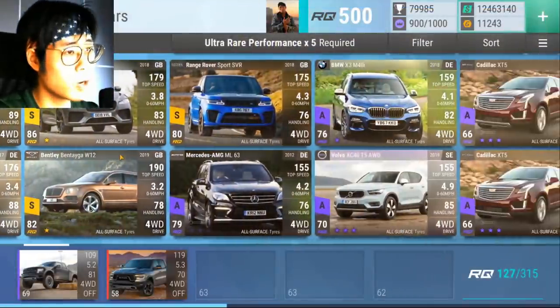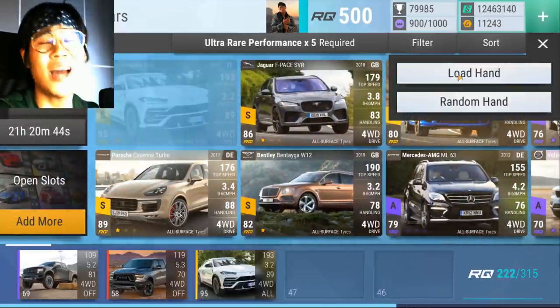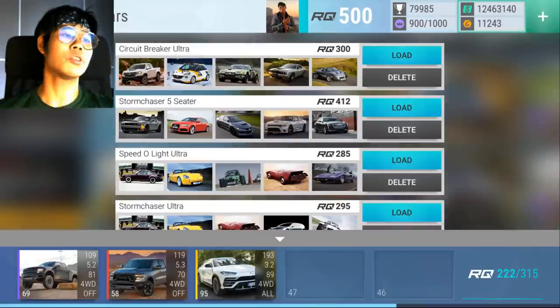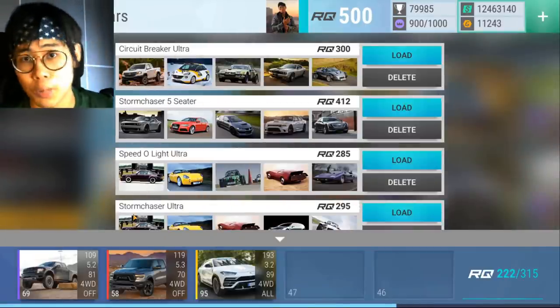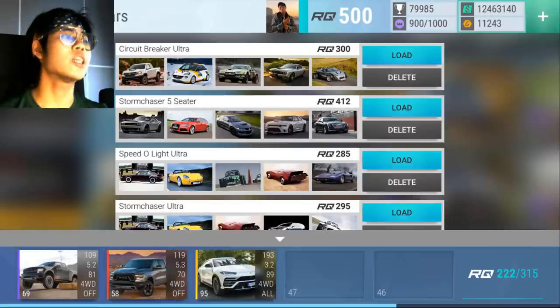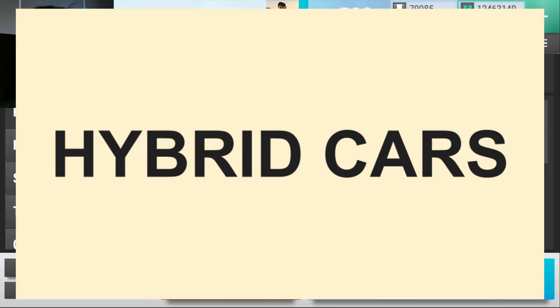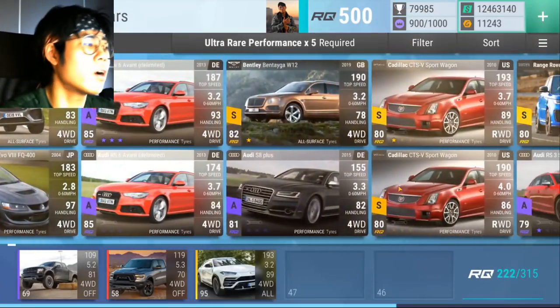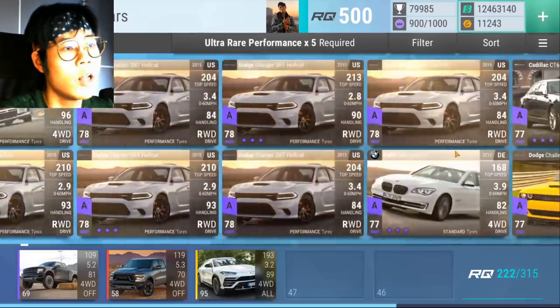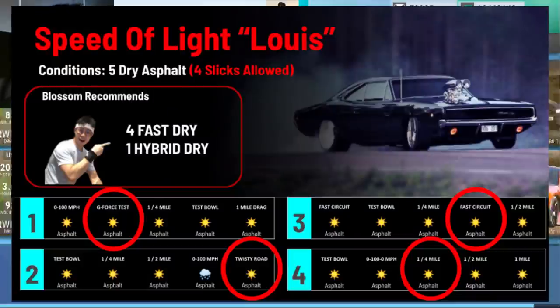So those were pretty simple — what makes a fast car? It has to be good at the drags. What makes a twisty specialist or drag specialist? This is where it gets confusing because now I'm going to talk about hybrid cars. What do I consider to be hybrid cars? Well, first of all, you need to know when to use them. An example of this is Speed of Light — my favorite track set in clubs, so much so that I named it after myself.